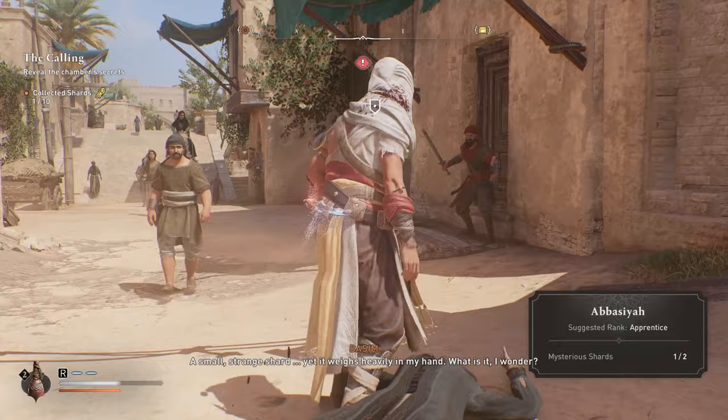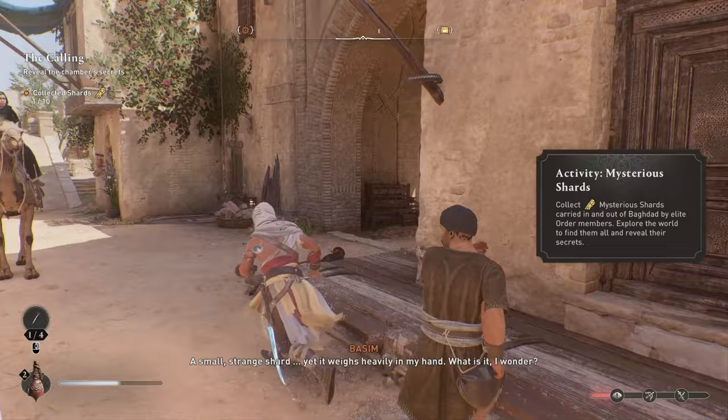Once you collect your first shard your quest will update and say collect one out of ten shards that you'll find all around the map. Once you have all of them you can go and open up all those different things and collect those secret armors and weapons in that cave back where the dunes was.